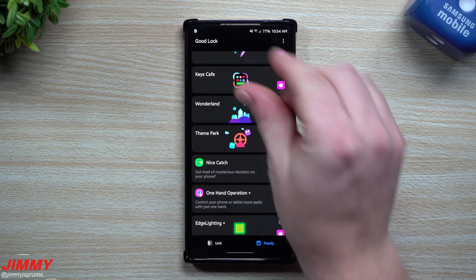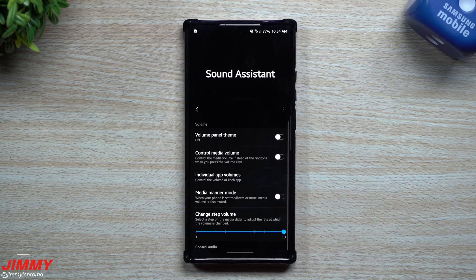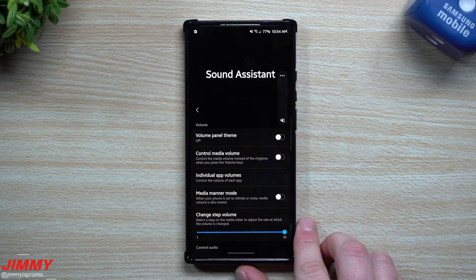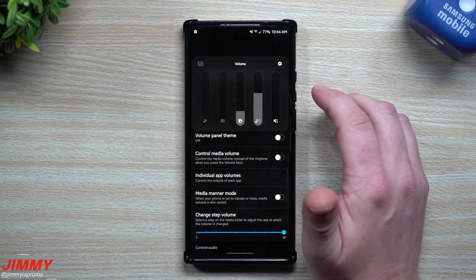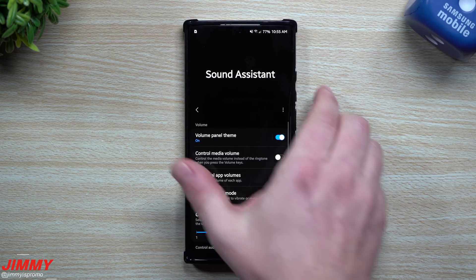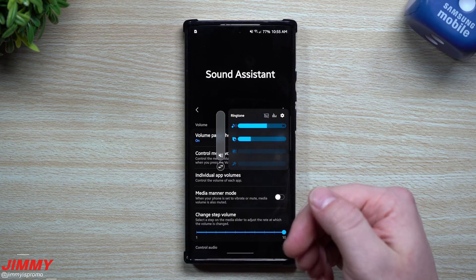Now let's look at Sound Assistant. Sound Assistant is a way to change where you want your volume control — to the top or to the side — and with this latest update you can also change the colors. If you turn on the volume panel theme, right now it shows the regular Samsung One UI 3.0 placement on the right-hand side. Once you turn it on you can see it looks a little different, and it's actually closer to where my thumb is versus the very top.